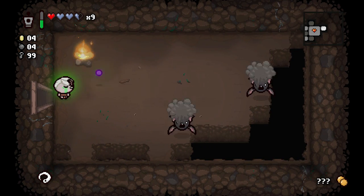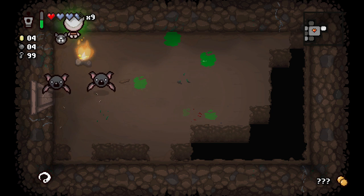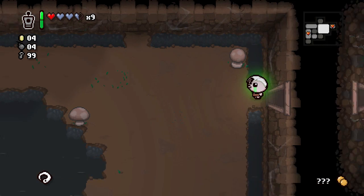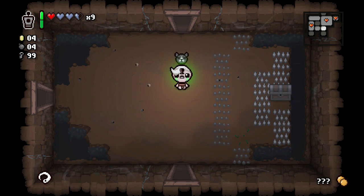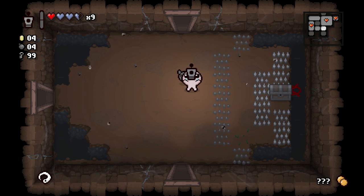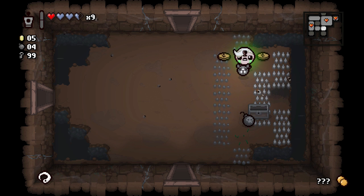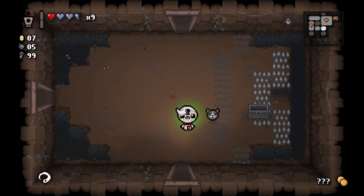That's also a free bomb every two rooms which is pretty cool. If I press up against the wall the bats are gonna be able to see me. I can put up that fire — very good. There's a chest. Doctor's Remote right here. Ready for those spikes.